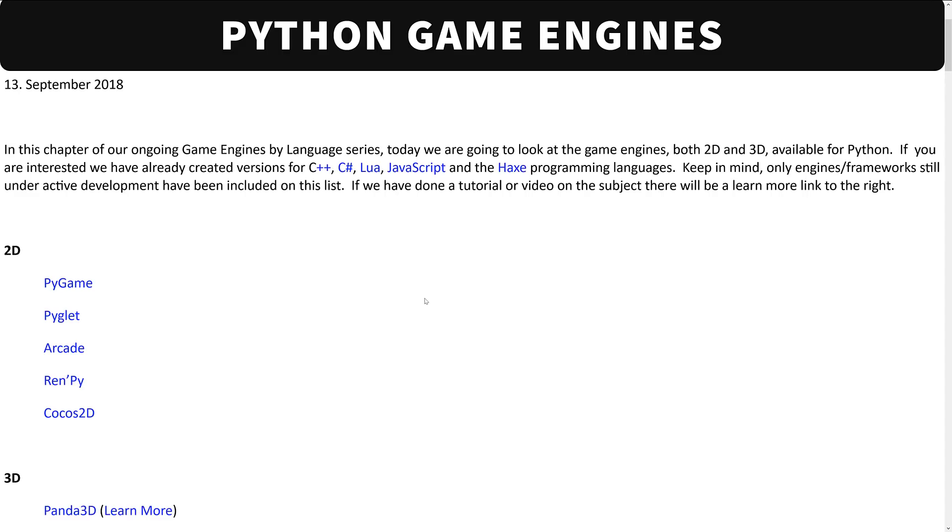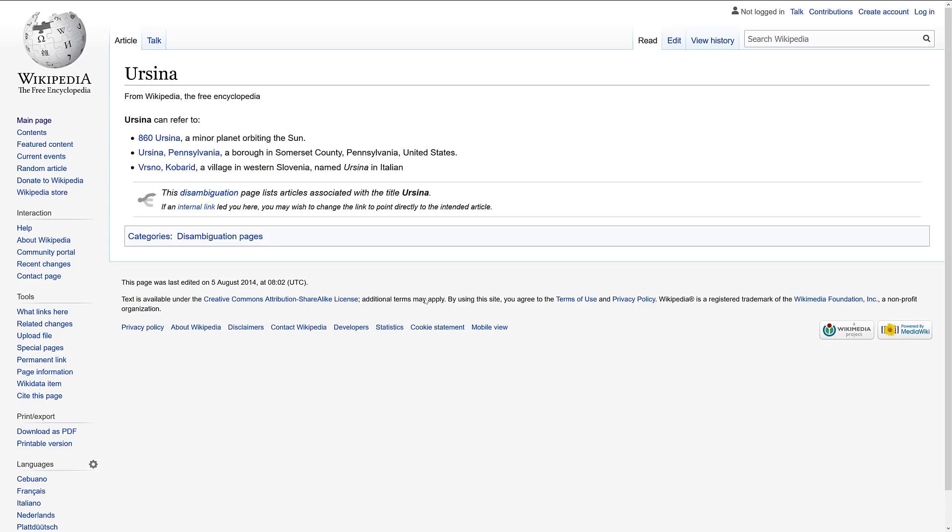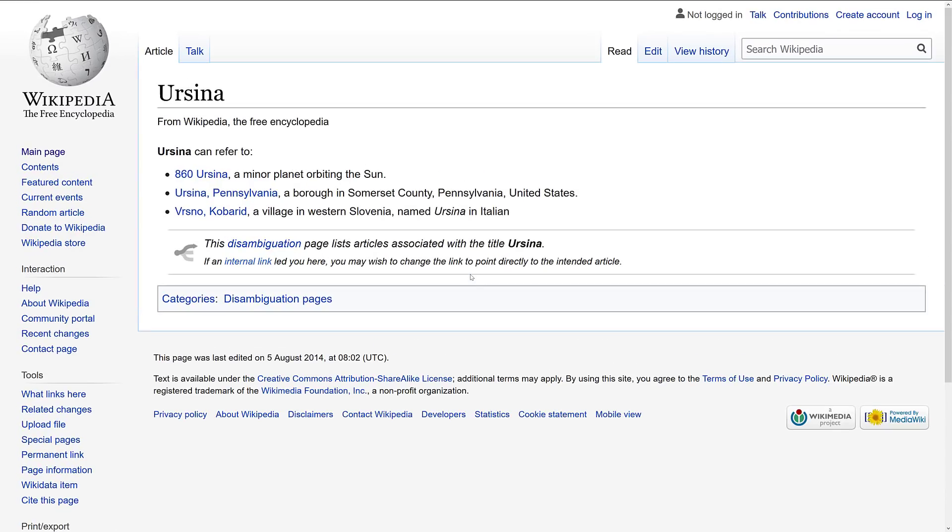You could also technically argue that GDScript, the scripting language in Godot, is like Python, but that's kind of stretching things. Now this is called the Ursina engine — I did a quick lookup and Ursina doesn't really mean anything. There's a planet orbiting the sun called 860 Ursina, a location in Pennsylvania with a population of about six people, and it's the Italian name for a village in Slovenia.